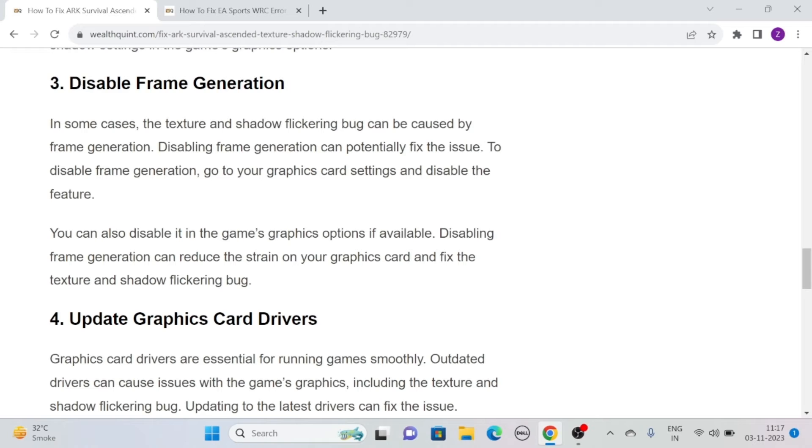Solution 3: Disable Frame Generation. In some cases, the texture and shadow flickering bug can be caused by frame generation. Disabling frame generation can potentially fix the issue. To disable frame generation, simply go to your graphics card settings and disable the feature. You can also disable it in the game's graphics options if available. Disabling frame generation can reduce the strain on your graphics card and fix the texture and shadow flickering bug.